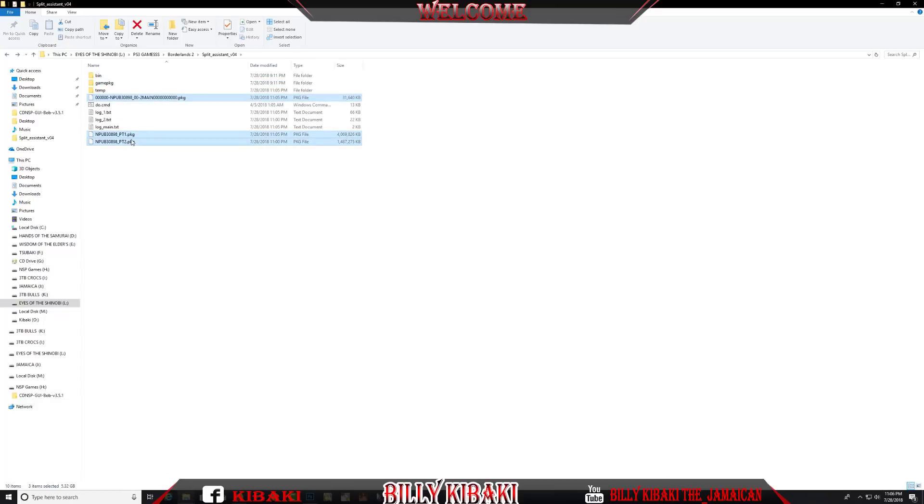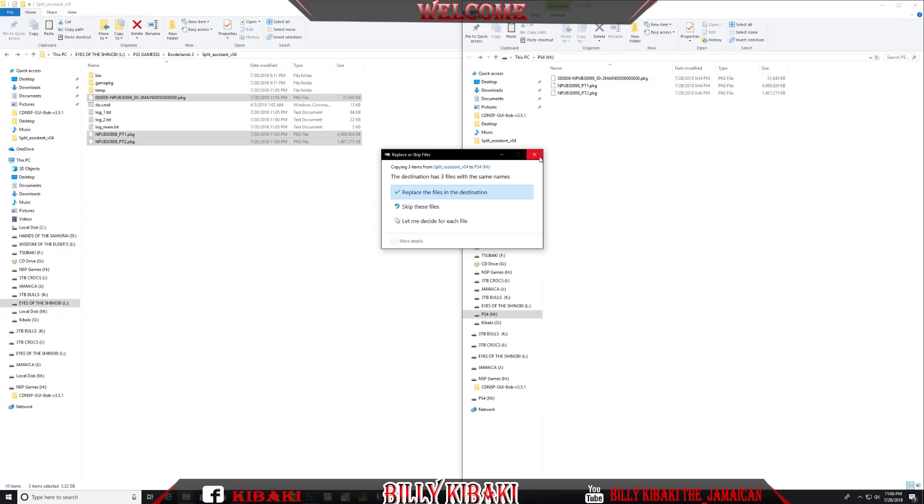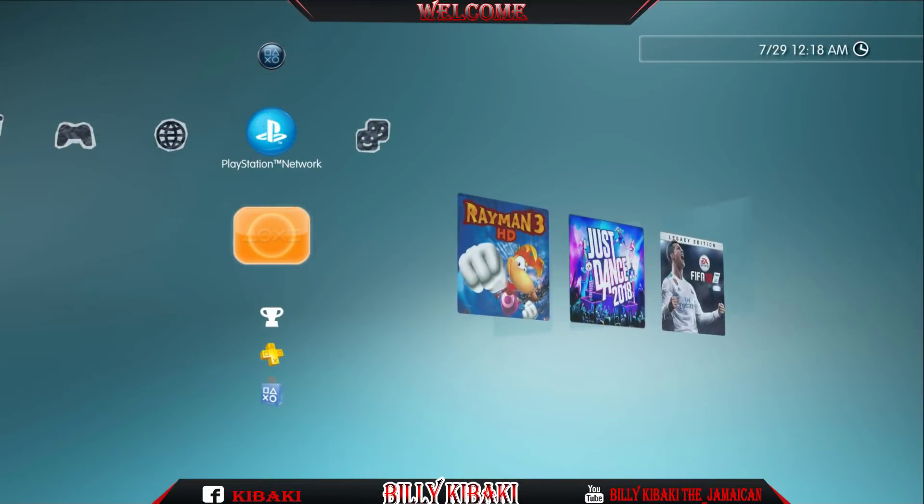When you're done you can delete the game or try the game first then delete it after — whichever is up to you. Go ahead and copy all three files over to the USB stick. As you can see I already have them copied on my USB stick, so let's move on over to the PS3.